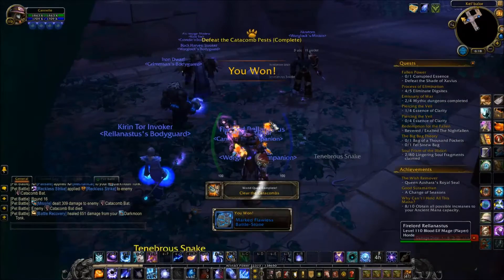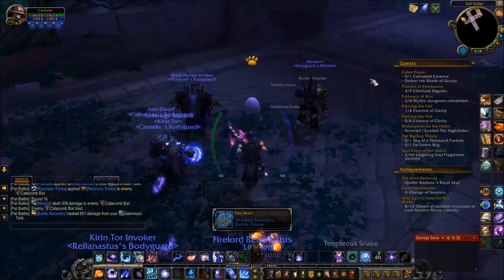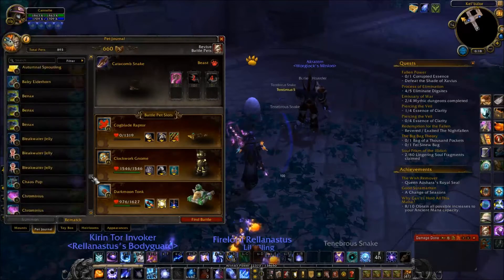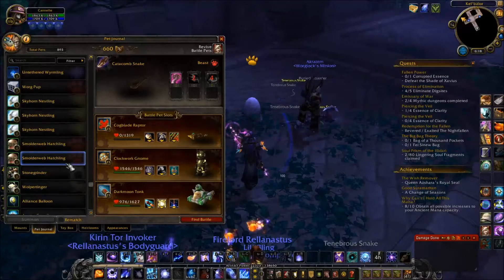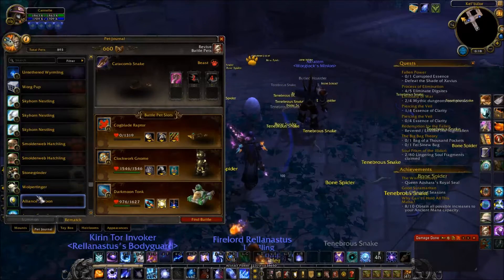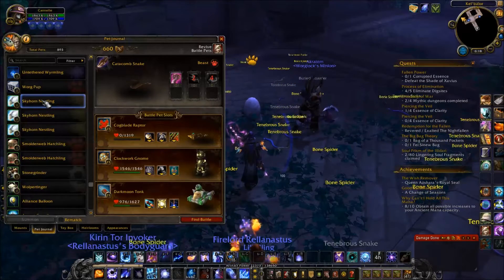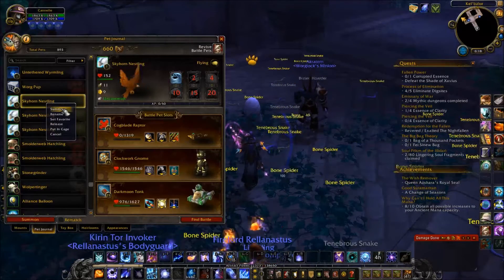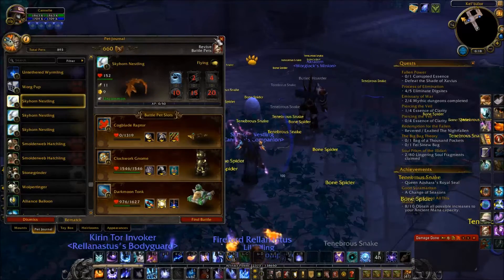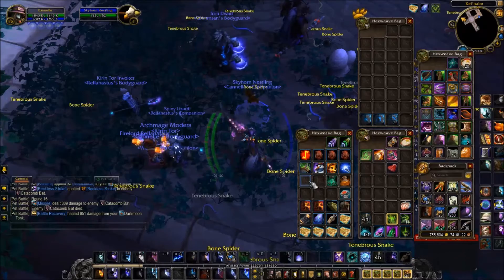Plus, I got a Mark Flawless Battlestone. Let's choose a recipient. I have them sorted by rarity and then level. I have any of these... Skyhorn Nestling. There he is. Okay, you get this. Have fun.